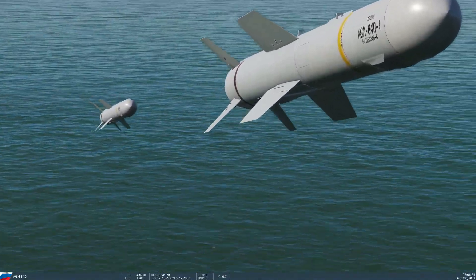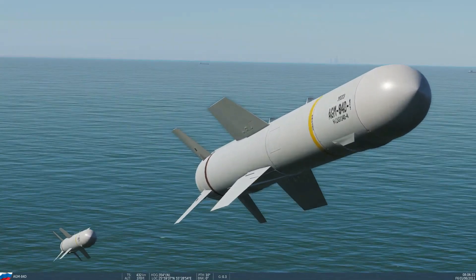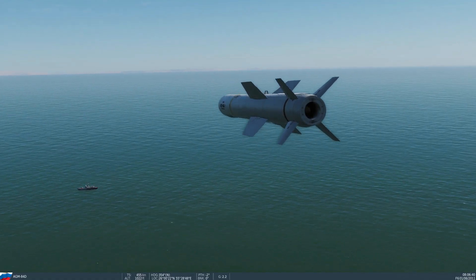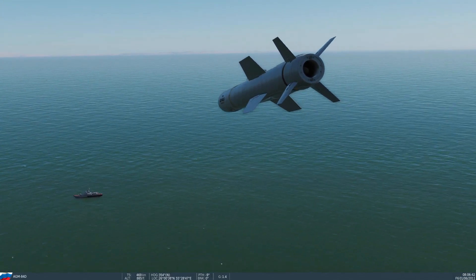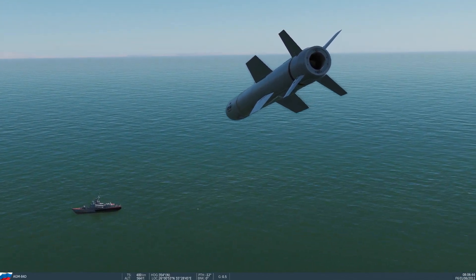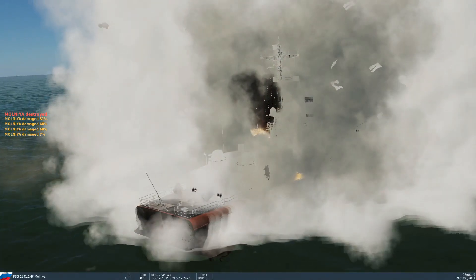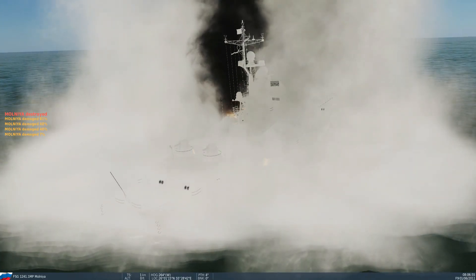Up they go — 500 feet. Down they go. The idea is to hit the deck or the superstructure to cause as much damage as possible. And you can see there — that is one ship destroyed. There you go, it works now. Hope that was useful, see you later.